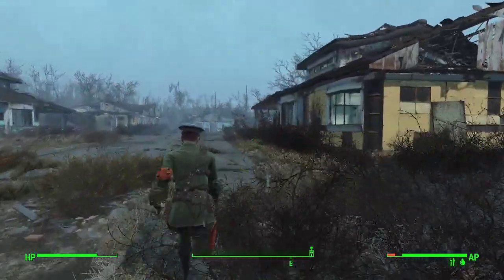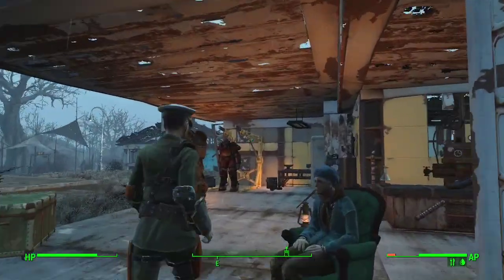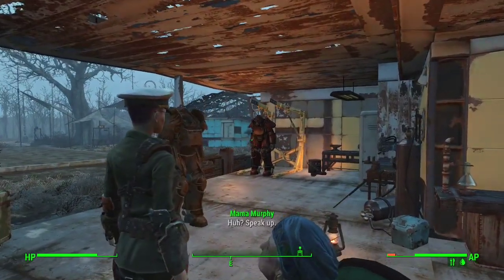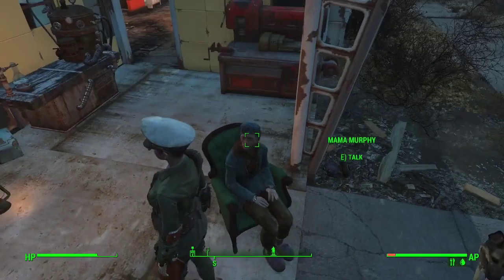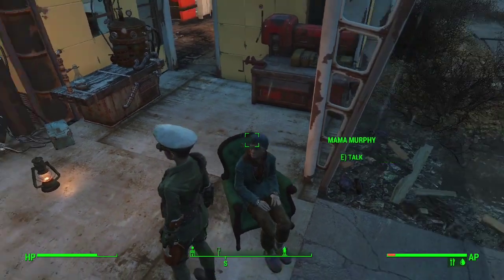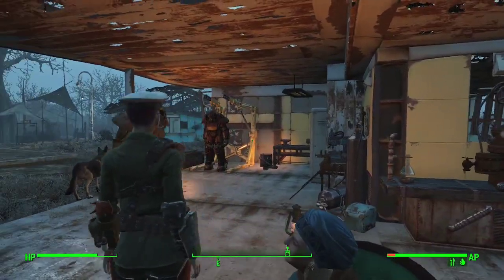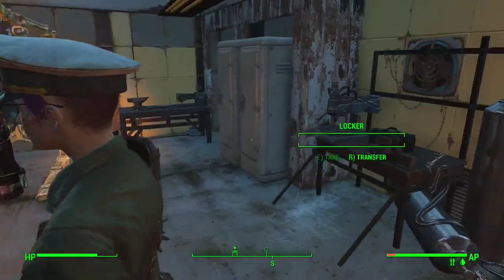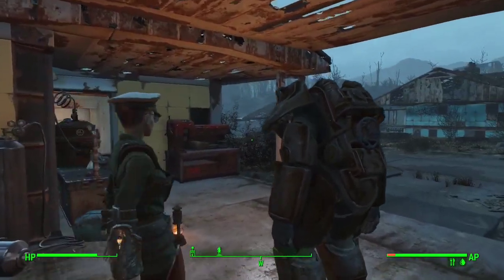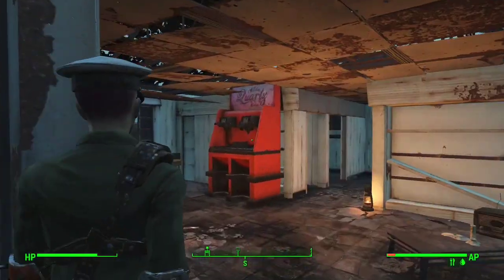In addition to that, we've also set up a decent chunk around here. We took the main house that had the power armor crafting station and we're going to be moving that power armor to Hangman's Alley eventually. We set up a whole crafting area around here — nothing too fancy. We built a nuke station just in case we needed to do some mixing, and a little fountain so we can get ourselves some water.